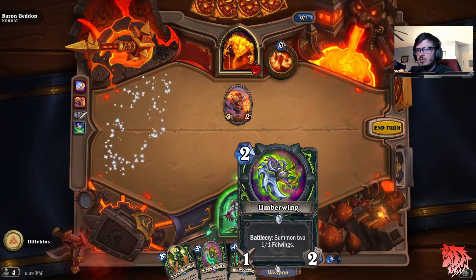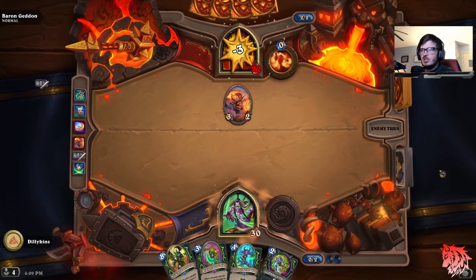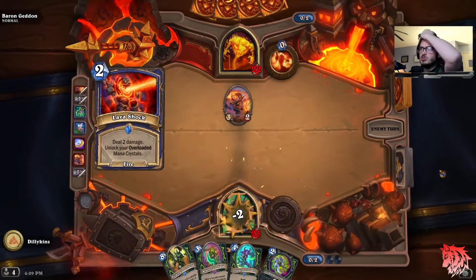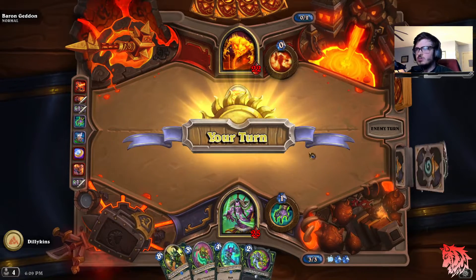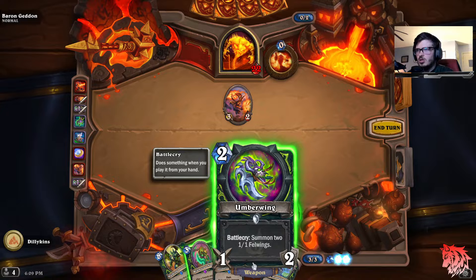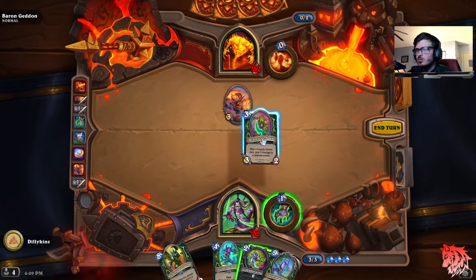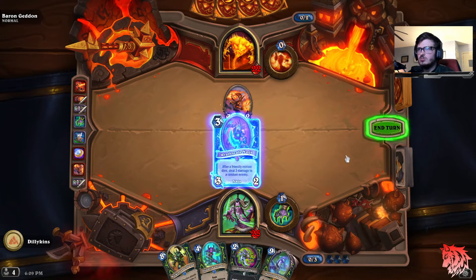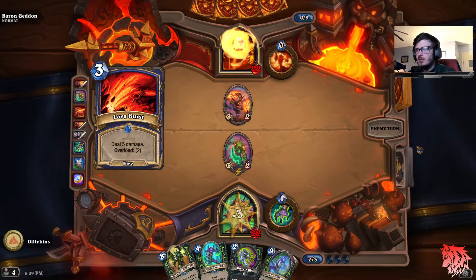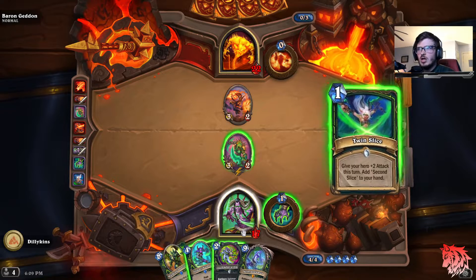We need to be really cautious about this actually, so we'll go ahead and attack the face. Let's end our turn. Okay, I'm gonna get 3 demons on me — just gonna use the Felrock. 2 demons on me. We can add an Umberwing or a Naga. Let's put a minion onto the field. We need to get rid of this amp here — he's going to get another 5 damage on us. He can do a lot of damage.